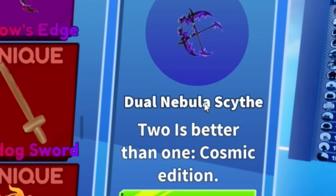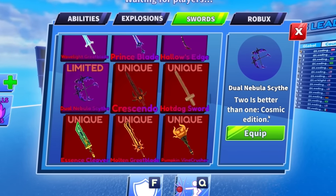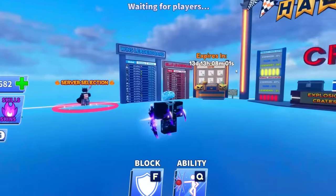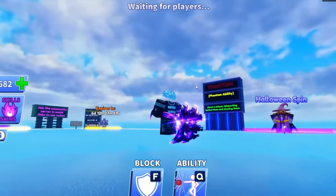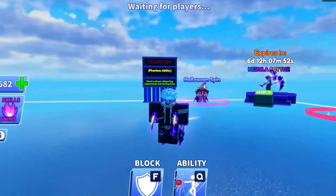Here we go, I can't believe we did that. Is it good or not? All right, here it is — Nebula Scythe. Two is better than one, cosmic edition. That is only if the price is right, and the price wasn't right. Oh, that's mad — that looks nice boys, look at that glow!